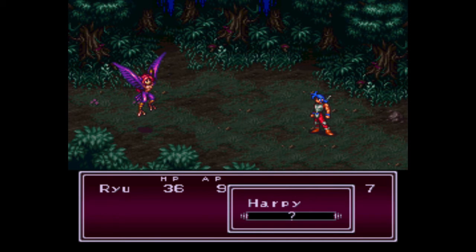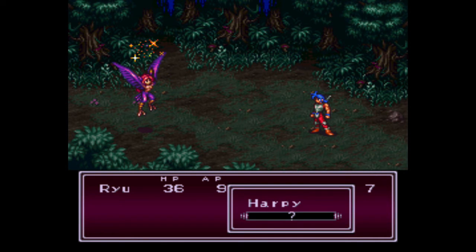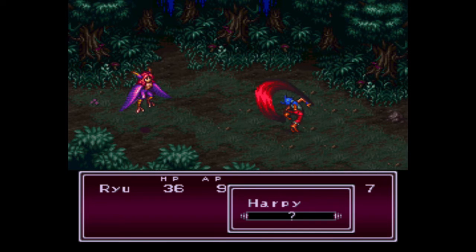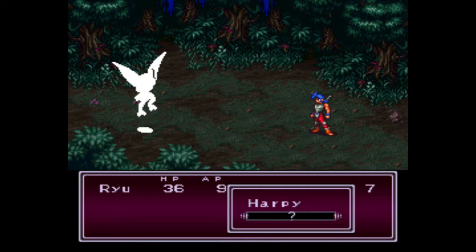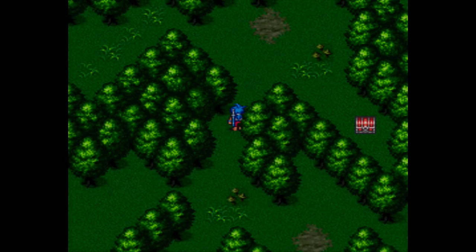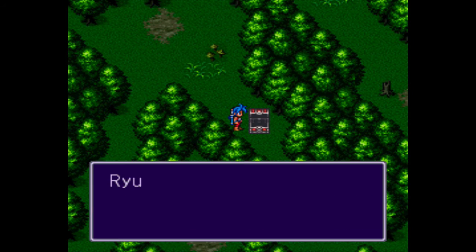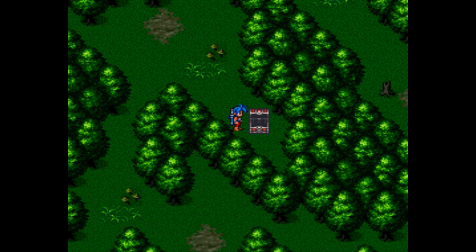Go Ryu! Maybe they have like 25 HP. I'll just get a critical hit and take you out. Man, I got more experience from defeating those easier enemies than I did defeating the hard enemy. Interesting. And we get some coins there.